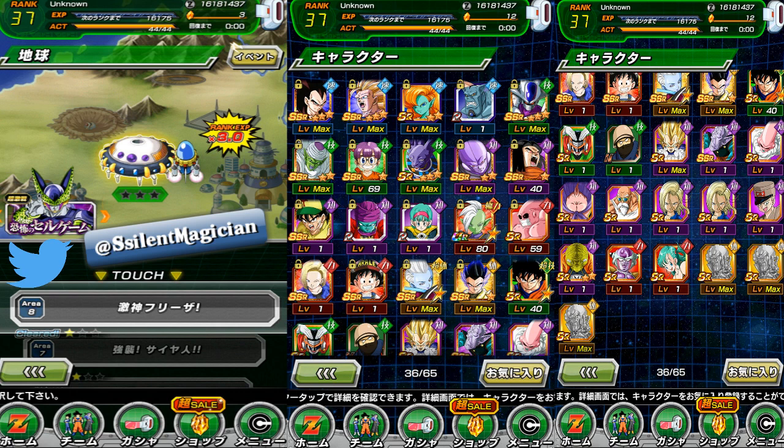Now talking about this account — yes, it's fairly new, ranked 37, as you can tell in the far picture on the left side. Story mode has been completed up to stage 8. From stages 2 through 7, it's been completed, but only with one star. In other words, you still have the other two difficulties to do, so you can still accumulate Dragon Stones.